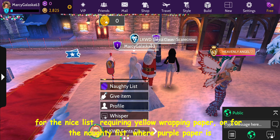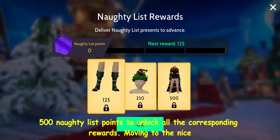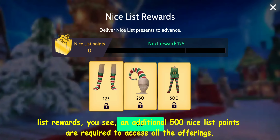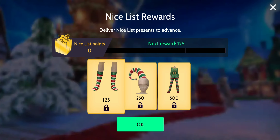Let's review the rewards, starting with the naughty list. You'll need a total of 500 naughty list points to unlock all the corresponding rewards. Moving to the nice list rewards, an additional 500 nice list points are required to access all the offerings.